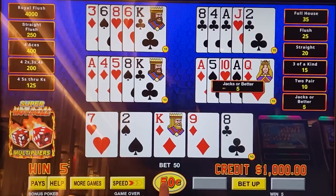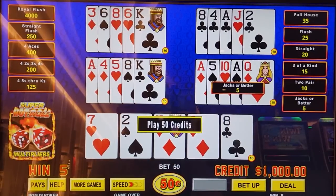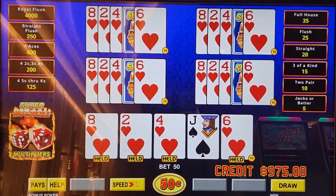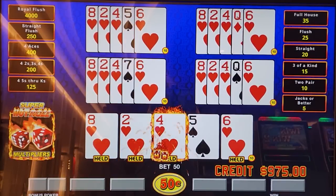Bought in for $1,000. The minimum denomination is 50 cents, so I'm going to do five play, which is the same as betting 10 hands on Hot Roll Poker on quarters. So it's still $25 a spin.